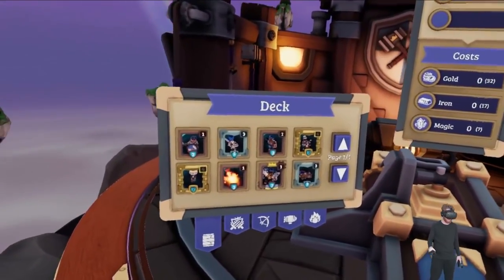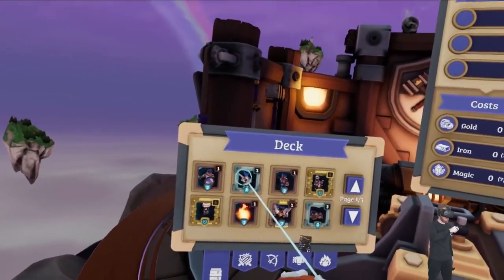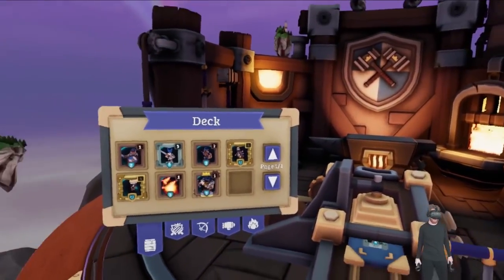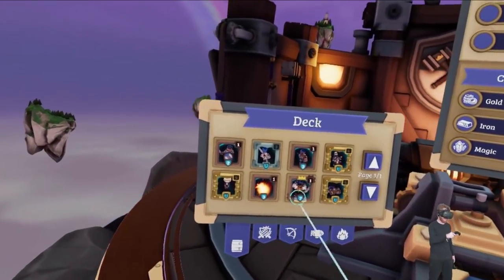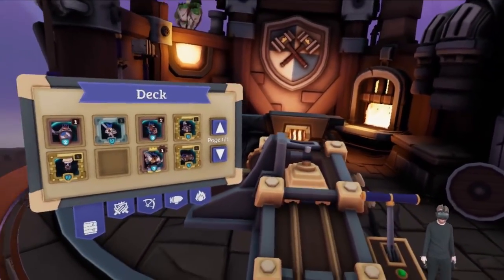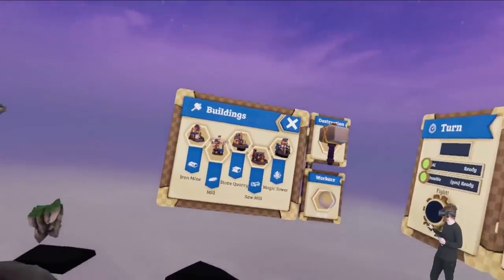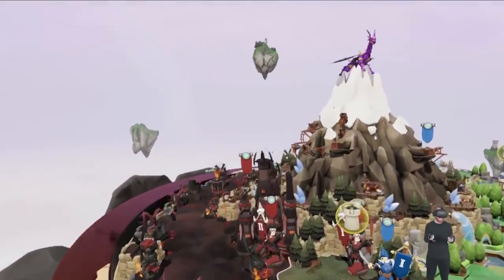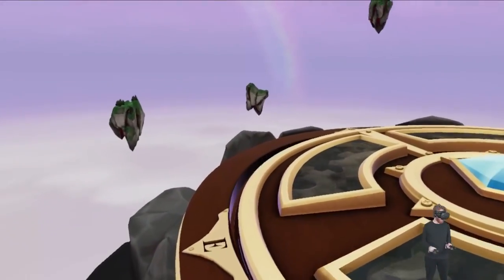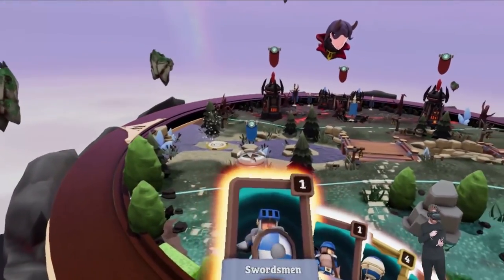Back to the blacksmith. I've accumulated a lot of iron, although I'm running low on magic. Let's start upgrading the fireball. I used up all my magic, so now I'm going into a fight. I've taken this territory, so at this point it looks like two battles with two generals, which we should handily dispatch, and then I'll take it to the castle for the victory.